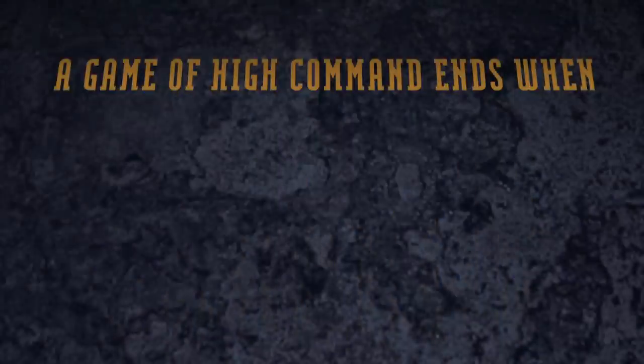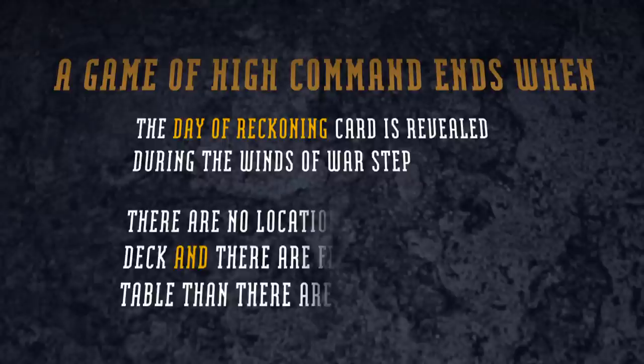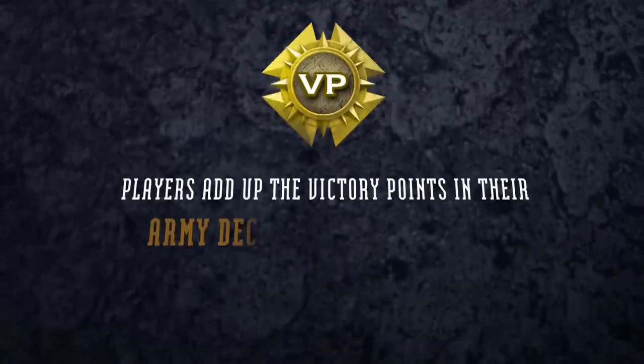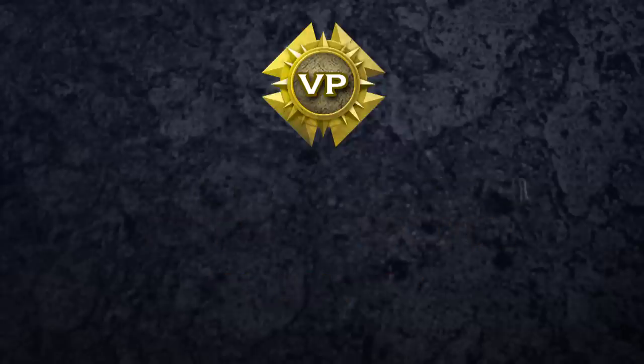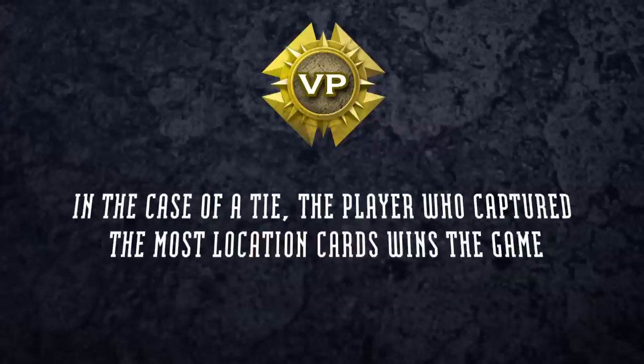There are two ways a game of High Command can end. The most common way is when the Day of Reckoning card is revealed during the Winds of War step. Alternatively, the game ends as soon as there are no locations remaining in the location deck, and there are fewer locations remaining on the table than there are players in the game. Once the game ends, each player adds up the number of victory points in his army deck, discard pile, and occupying forces pile. The player with the most victory points wins the game. In the case of a tie, the player who captured the most location cards wins.